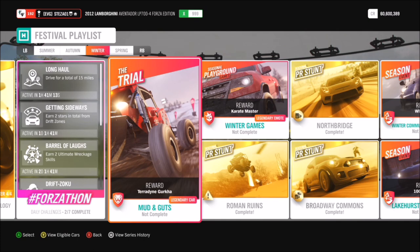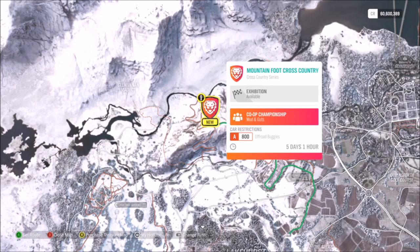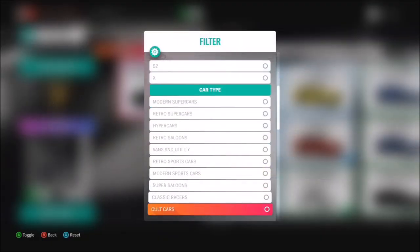You want to go over to the trial event in the festival playlist called Mud and Guts, which is just up here off Glen Rannoch. It's a co-op championship that requires you to use an A-Class Off-Road Buggy.